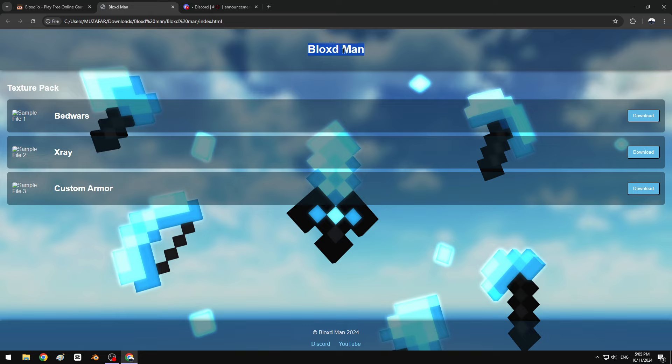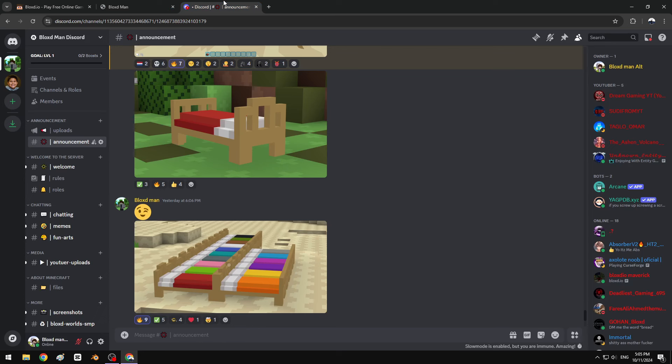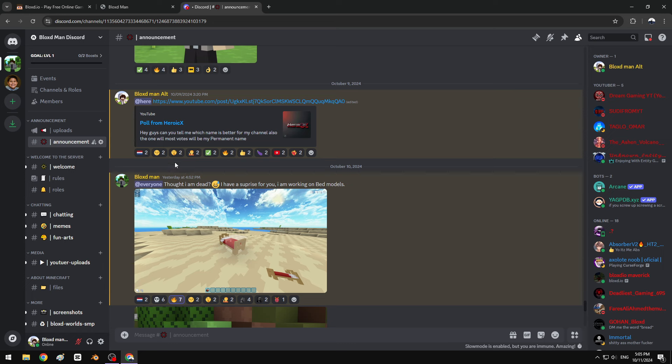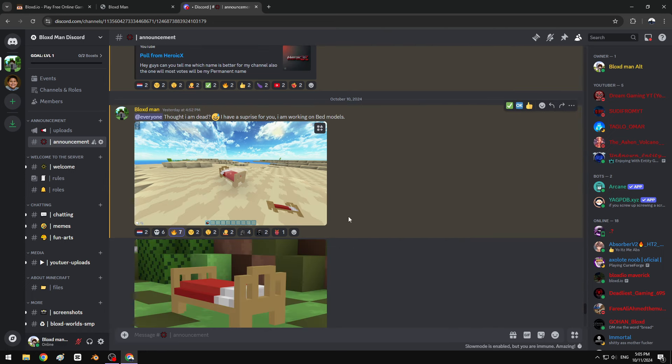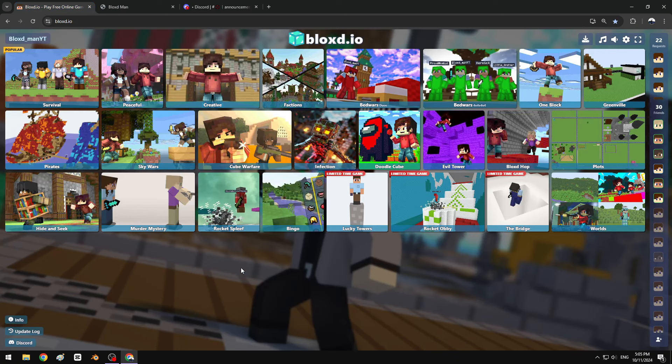I am also making a website so you can get my texture packs — it will look like this. It's actually working but it's not released yet, it's not public, it's still in test. Also join my Discord server, link in the description down below. I will send information about it so don't miss out.